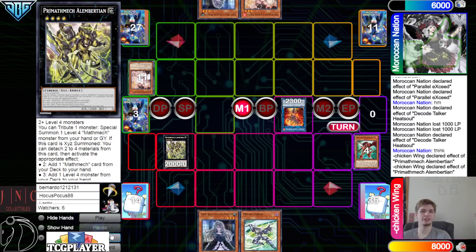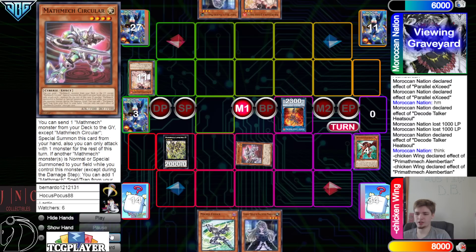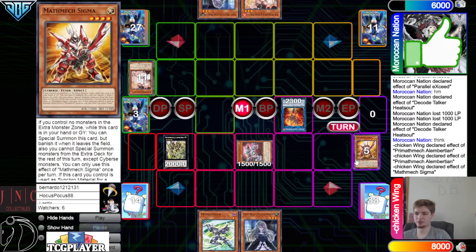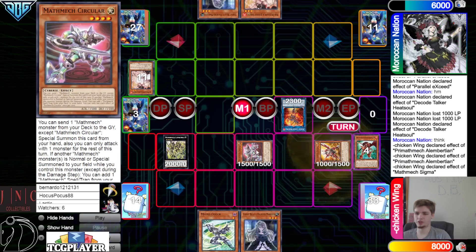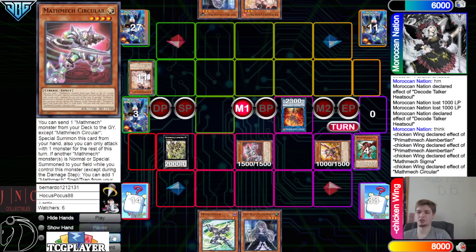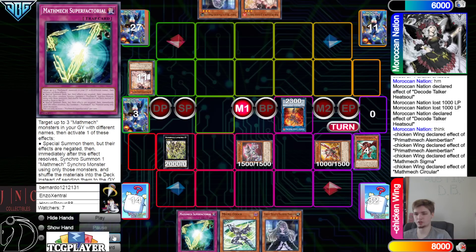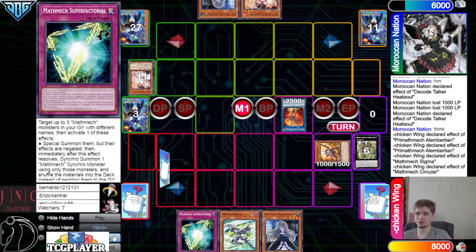Overlay for Albert — Albert effect attached to — they do have a negate under this. They're going to Ash; they're going to chain negate the Ash Blossom. Go search Circular and then special summon out Circular by dumping Sigma. Sigma effect — special summon back out from the graveyard — then activate the Circular effect to go search.